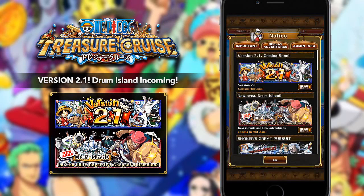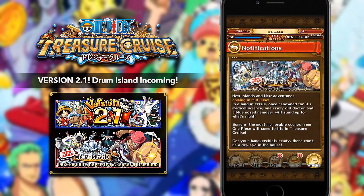Moving on, we also have something else — basically advertising that Drum Island will be available soon in mid-June. It says: 'New islands and new adventures coming in mid-June. In a land in crisis, once renowned for its medical science, one crazy old doctor and a blue-nosed reindeer will stand up for what's right. Some of the most memorable scenes from One Piece will come to life in Treasure Cruise. Get your handkerchiefs ready — there won't be a dry eye in the house.' If you guys haven't seen the Drum Island arc, it actually is pretty emotional and very significant within the story of One Piece. It's going to be really cool because we can get Chopper there — we can farm for Chopper, which is really cool. Wapol is there as well, though I'm not too sure if he's actually a good unit. We are getting Drum Island very, very soon in mid-June and it's going to be great to finally have a brand new story isle.